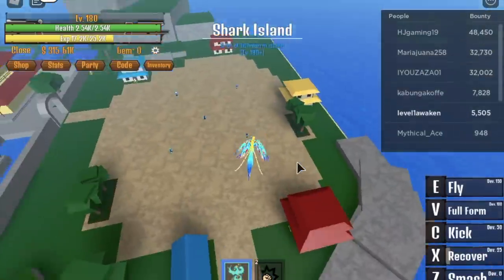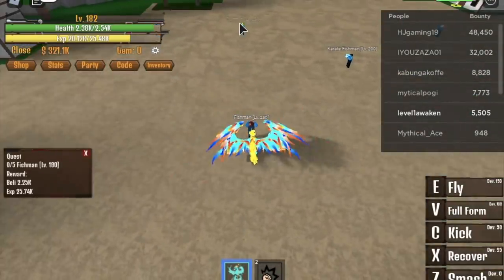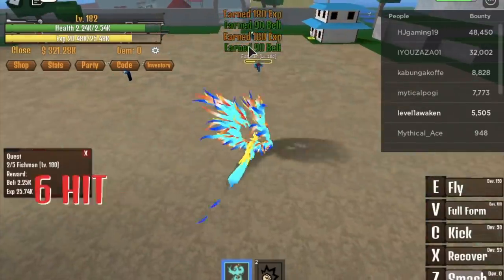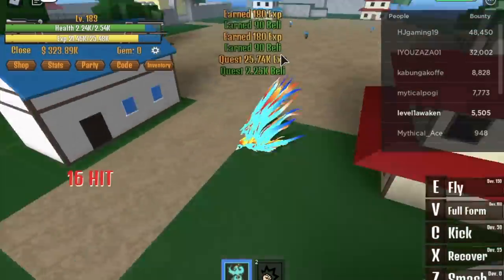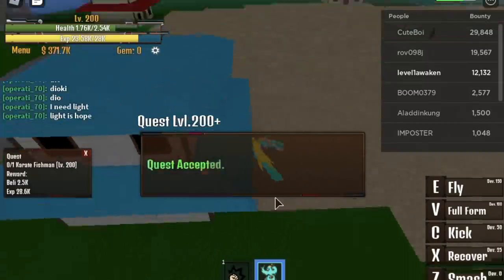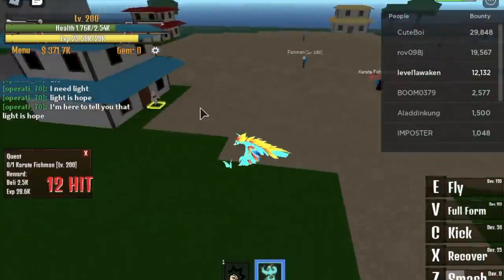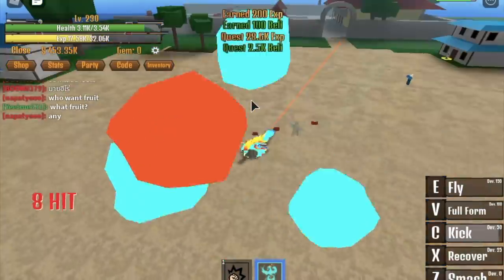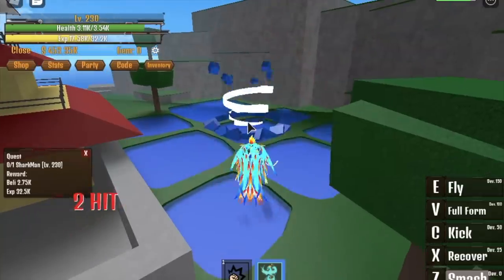When you reach level 180, off to the next island: Shark Island. We're not going to skip the level 180 quest because it's very easy — just use first kill and fly to the other side. The C skill's damage is kind of weaker, so put most of your stats on the Power Fruit. Check my HP — I've been adding some to defense since we've already unlocked all the skills. Defeat the Karate Fishman boss until you reach level 230, then defeat the Shark Man with two skills.